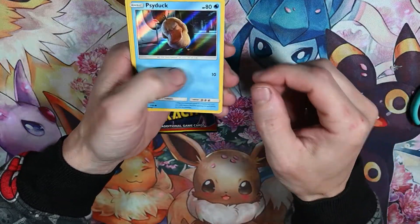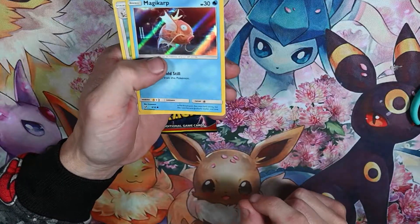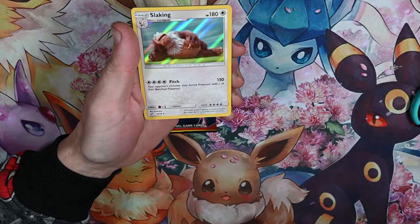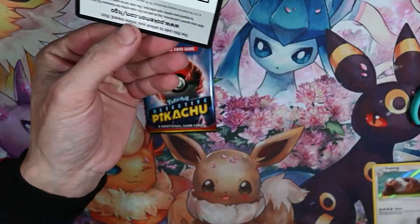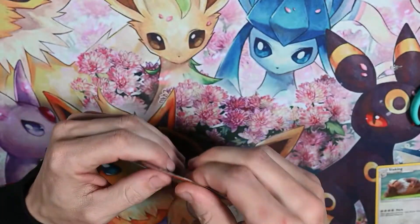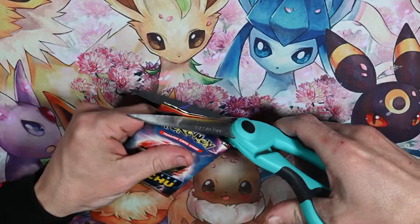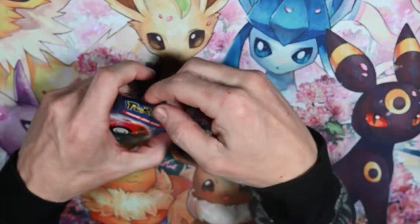We got a holo Psyduck, a holo Magikarp — that's the kicking really hard Magikarp — and a holo Lickitung. We got the code cards for you guys. I like that Psyduck — that's the movie that made me fall in love with Psyduck.